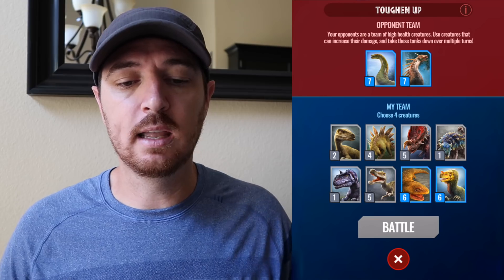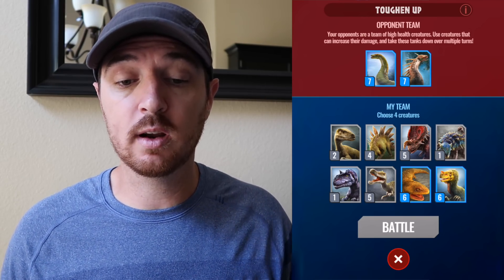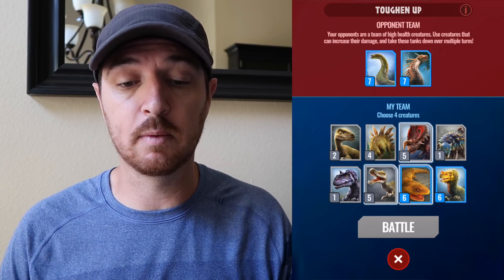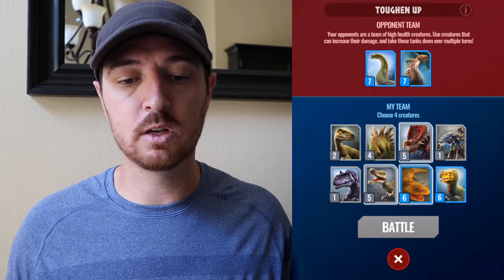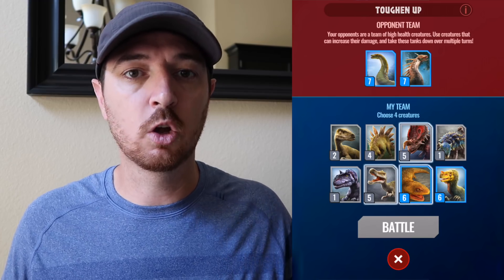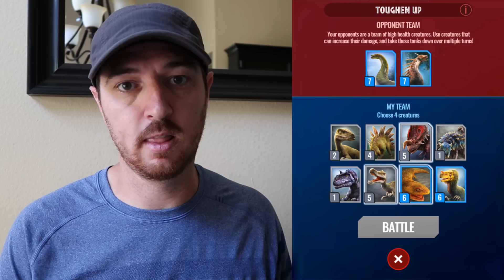What you see now is it tells you: Toughen Up, Your Opponent's Team. Your opponents are a team of high-health creatures. Use creatures that can increase their damage and take these tanks down over multiple turns. So you're not going to want to use a bunch of dinosaurs with low health. You're going to want to use things that can go through armor, or can do a lot of damage, or can reduce their damage.